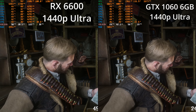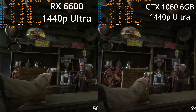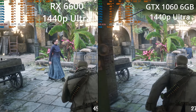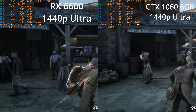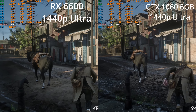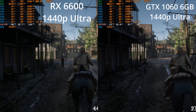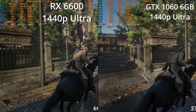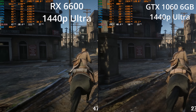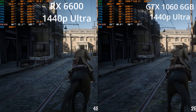If we jump in and look at 1440p, we can see that you can play the game on the 1060, but at ultra settings it is brutal and I would not recommend it. On the 6600, it's actually pretty playable. But let's be honest — in Red Dead Redemption 2, the ultra settings are kind of stupid. It's nice that they're there for future hardware, but the trade-offs in performance for the little bit of extra visuals you get on some of those settings is just really not worth it.